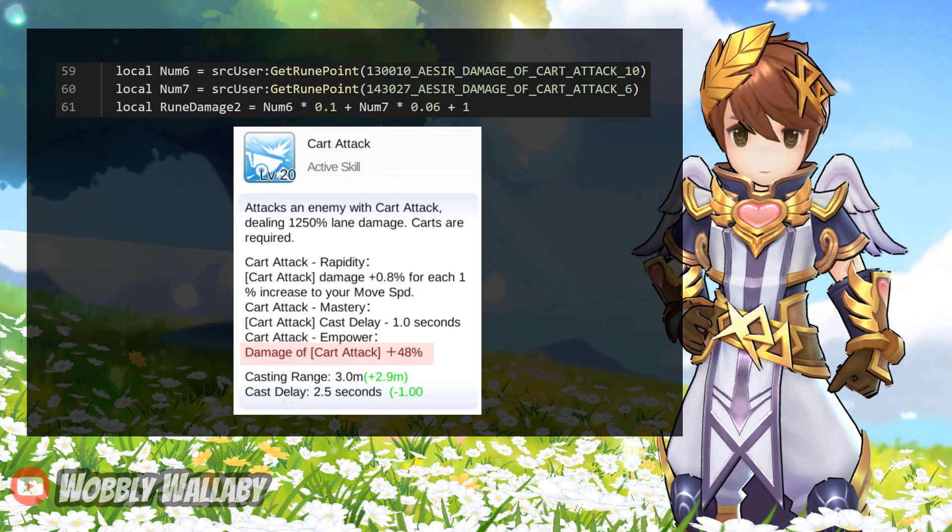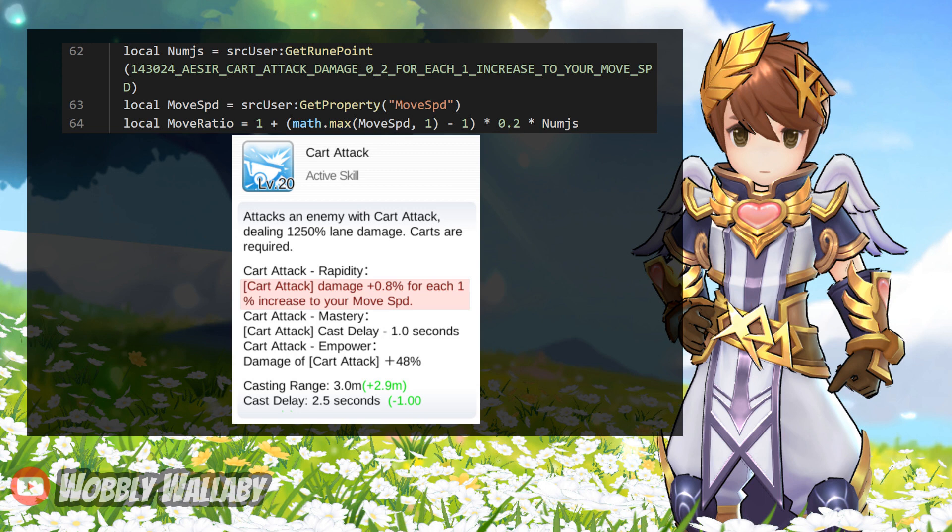For Ruin Damage 2, only Num 7 applies — Num 6 is for the Merchant class. Num 7 is the Acer Ruin that comes from enabling 8 nodes of Cart Attack Mastery; each is worth 6% attack. Next, this calculates move speed, which is affected by the nodes for Cart Attack Rapidly in the Acer Monument. You can enable 4 nodes which gives you 0.8% damage for every 1% move speed.